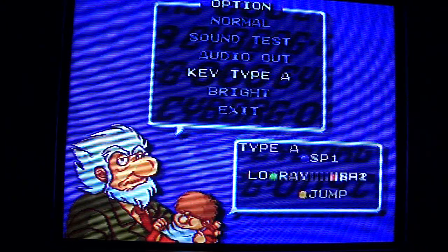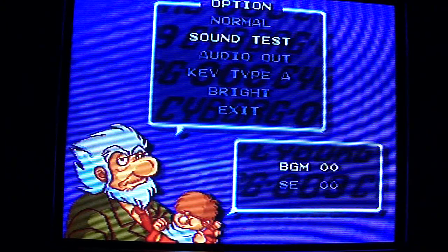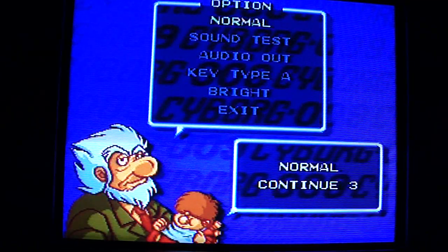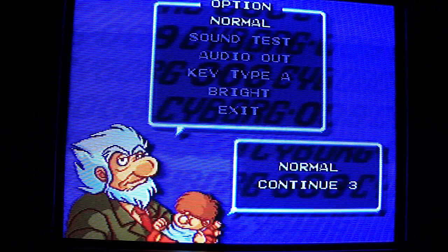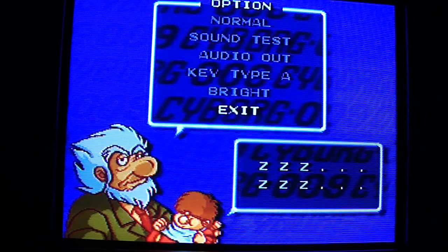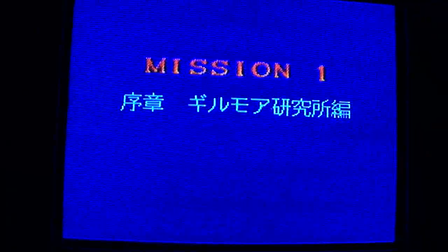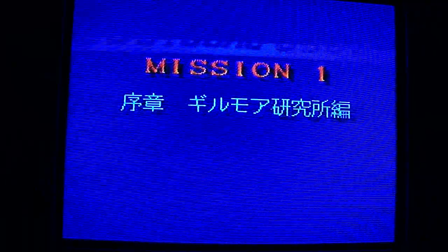There's also a brightness key where you can change the amount of brightness from your TV, which is kind of awesome. For difficulty, normal gives you three continues, easy gives you five, and hard is just one. We'll leave it on normal and exit out to start this up.